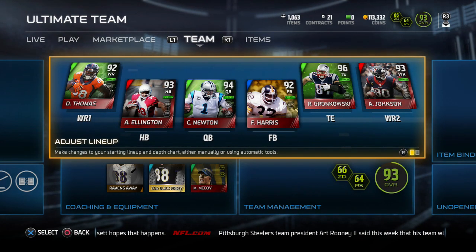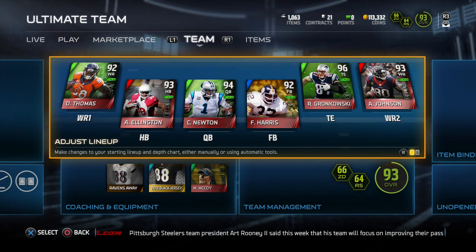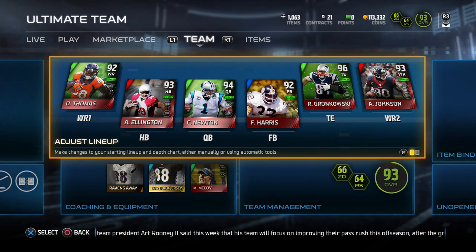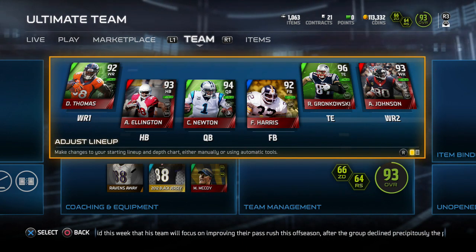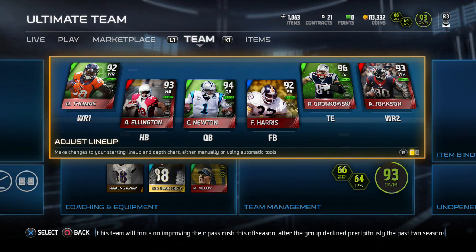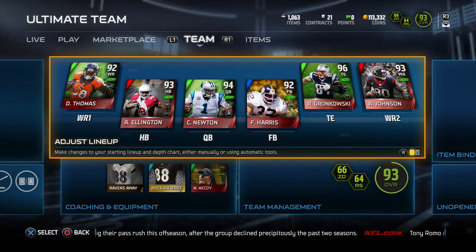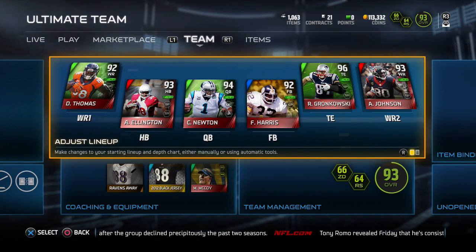Yo, what's happenin' YouTube family? AI the Mutt Mechanic coming to you live on behalf of the 4NL Nation. We're gonna go into Coin Making Tips Version 2. This is something that you can add to your coin making rotation, something you might wanna check for every day — just to make a couple thousand coins every day.